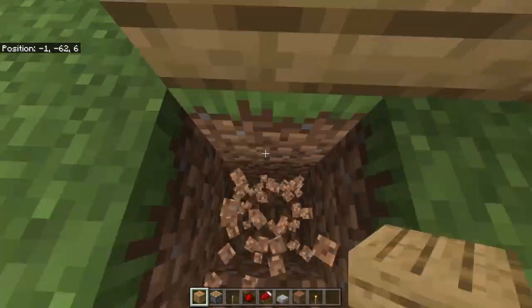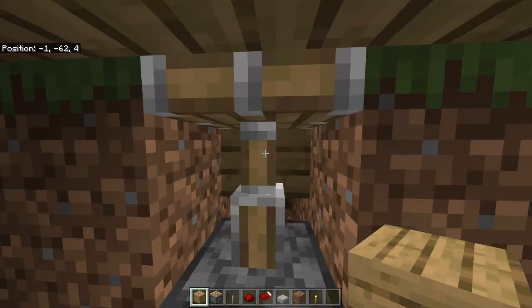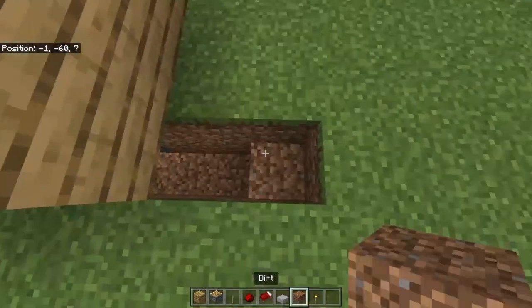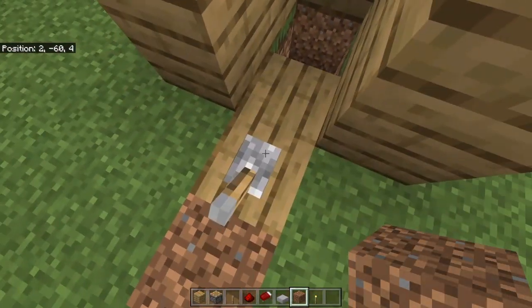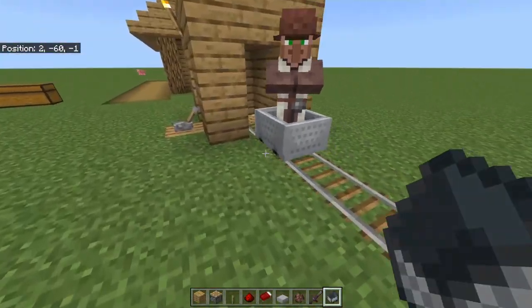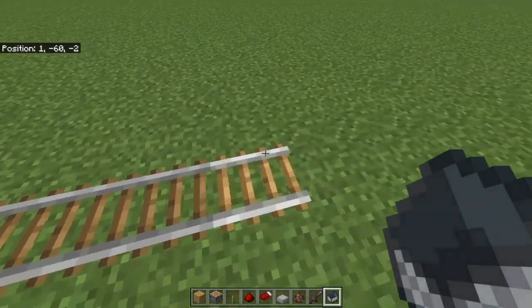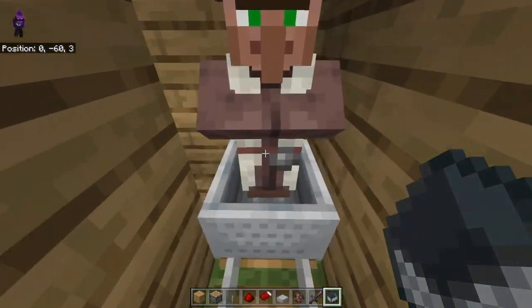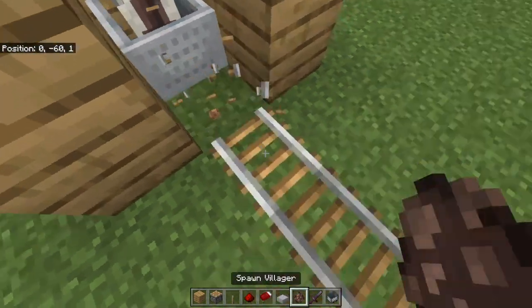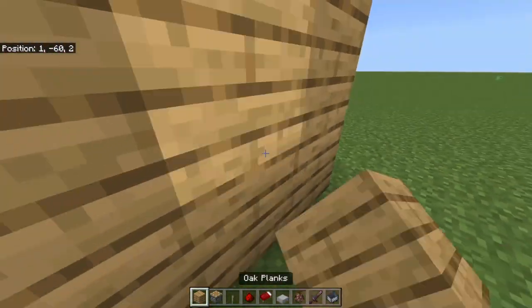The next thing you need to do is make sure that there is a hole that the zombie can get to, because if there isn't a hole, the zombie won't be able to get inside and kill the villager. The next thing you'll be doing is putting the villager inside using a minecart — put the minecart where the villager can get on it, then put it inside. Make sure you destroy the rails afterwards and immediately close this up.